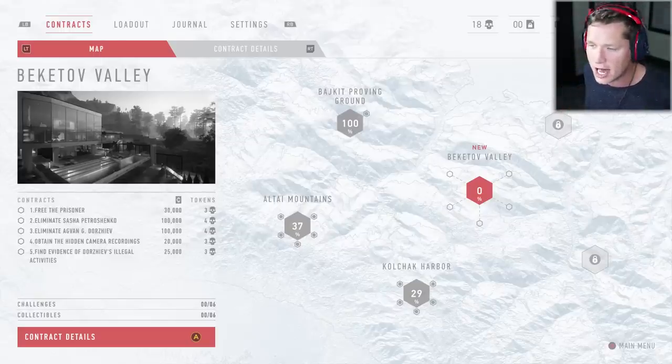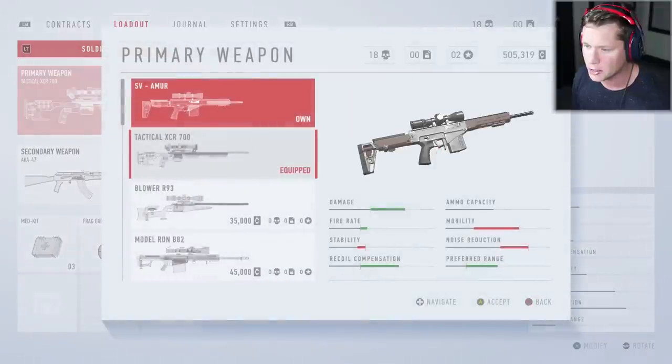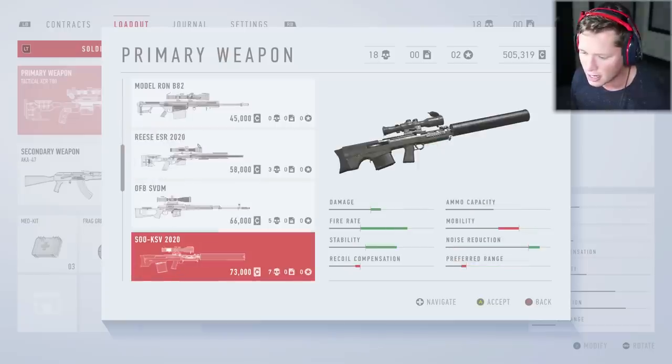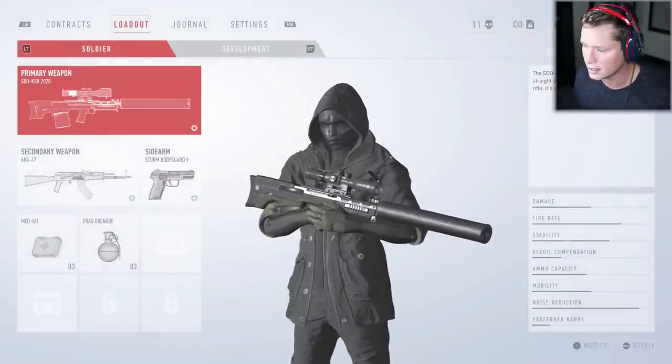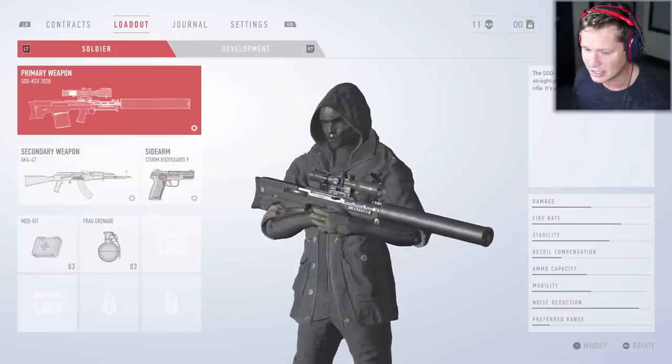Before we hop into this mission, I want to change up our loadout a little bit. There's quite a bit of customization in this game. We currently have the tactical XCR 700 equipped — I really love having a silent sniper, that's been a lifesaver — but there's another silent sniper, the Su KSV 2020, that looks even better. We're gonna have more damage, higher fire rate, better stability, more noise reduction. We'll lose a little mobility and range goes down slightly, but I think we'll be able to handle that. I'm gonna purchase this. Wow, that thing looks ridiculous — that is a suppressor if I've ever seen one.